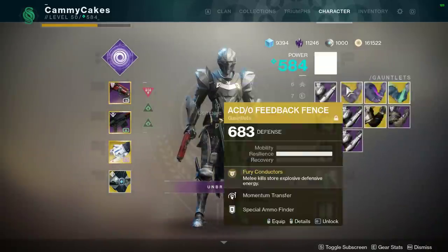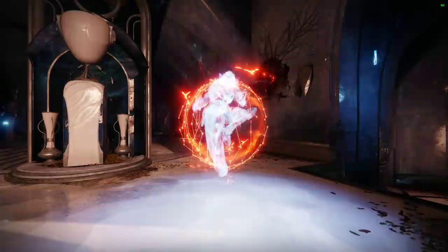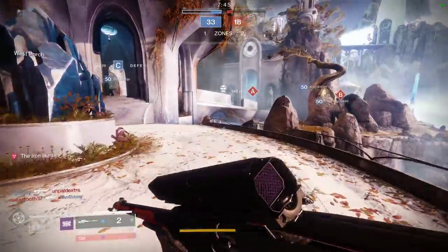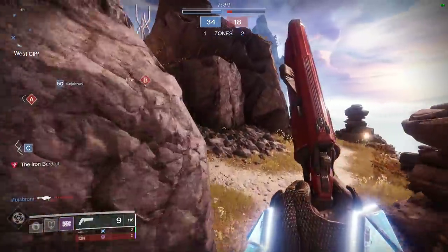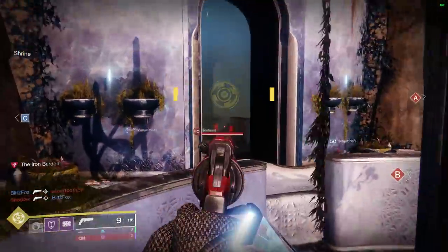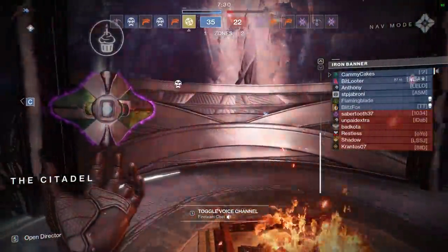What I'm going to do here is switch to Feedback Fence. Since people are more likely to be able to actually kill me inside of my bubble, Feedback Fence makes it so that I can actually win melee fights, thus proccing an overshield. If you do go into Iron Burden with a team, I highly recommend Malfeasance because it only takes five shots to kill — doesn't matter if you're under light, doesn't matter if they're in a super.